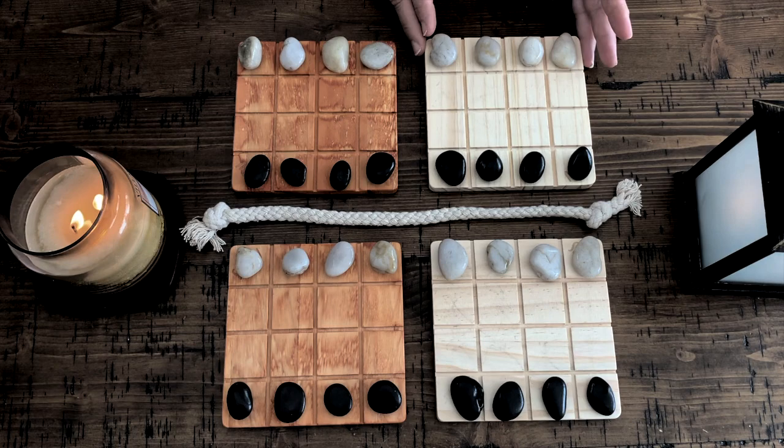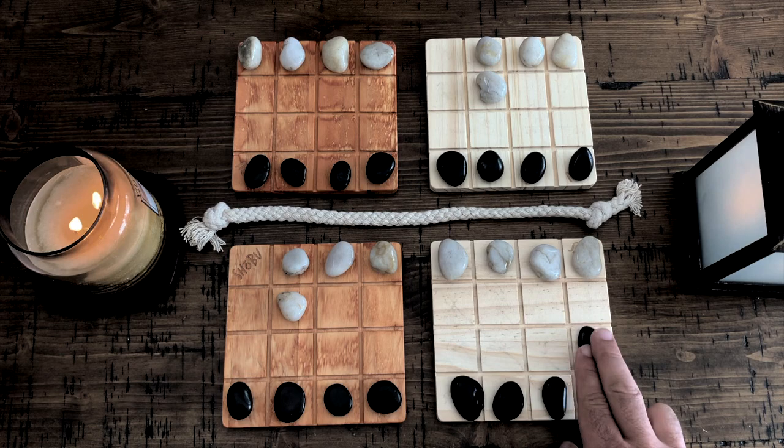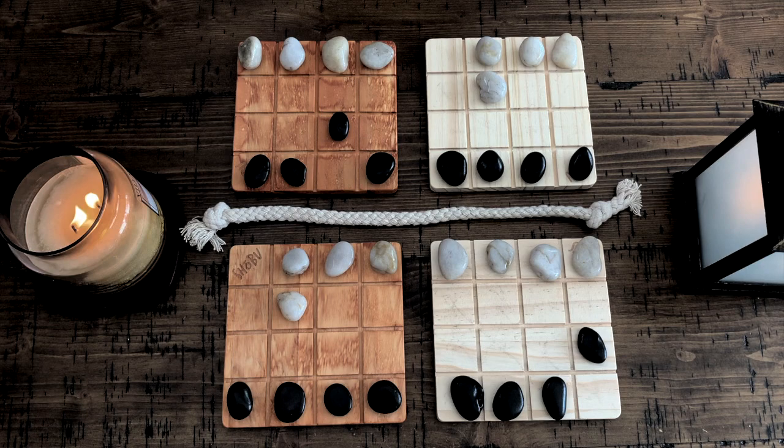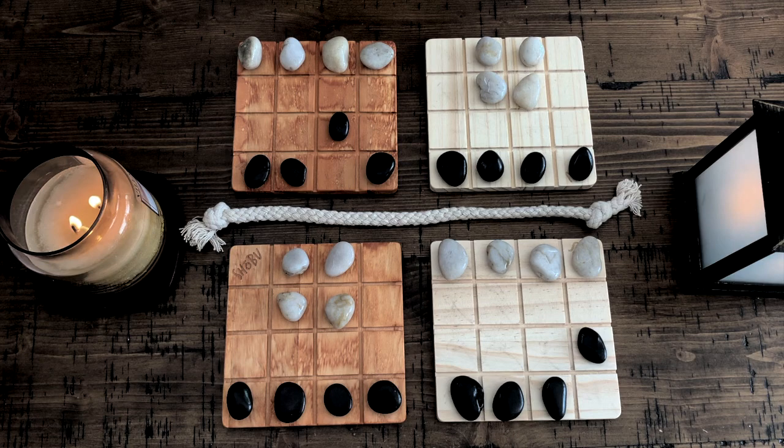Go for it — you go first. All right, very interesting. Let's do this. Move number two. The objective is to knock all your opponent's stones off any one of the boards. If you do that, you win. Wonderful abstract strategy game.